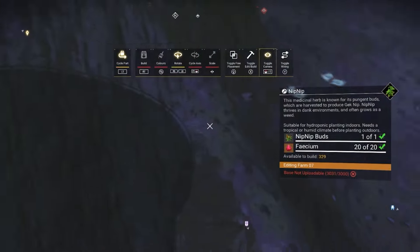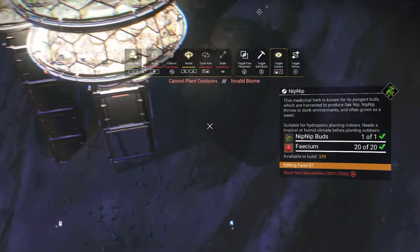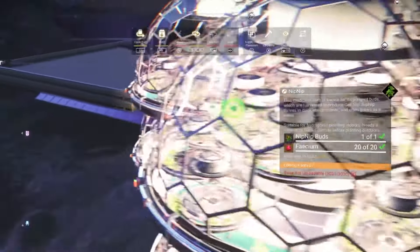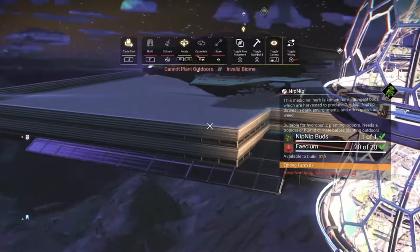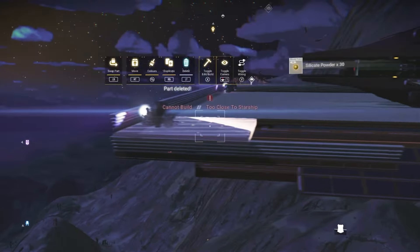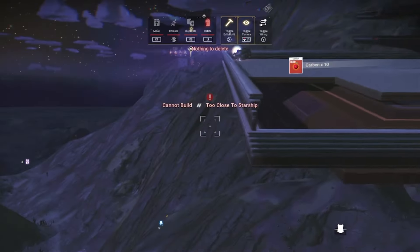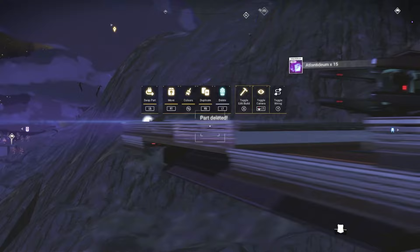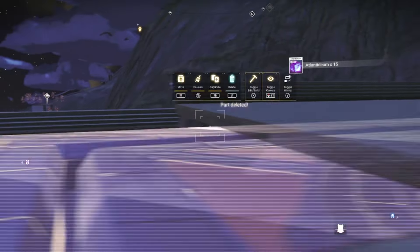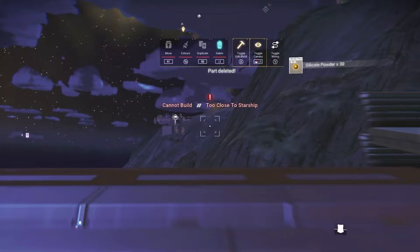And as you can see here now, this is the other annoyance: base not uploadable because only 3,000 parts are available. I would like more nip-nip, so it looks like all of the flares that we have built here — and I had already skimped on them and already cut corners to make them exist anyway — all of our flares and decorations are gone for the sake of more yield from this farm. Yield is key, especially since we have reached the building limit capacity.